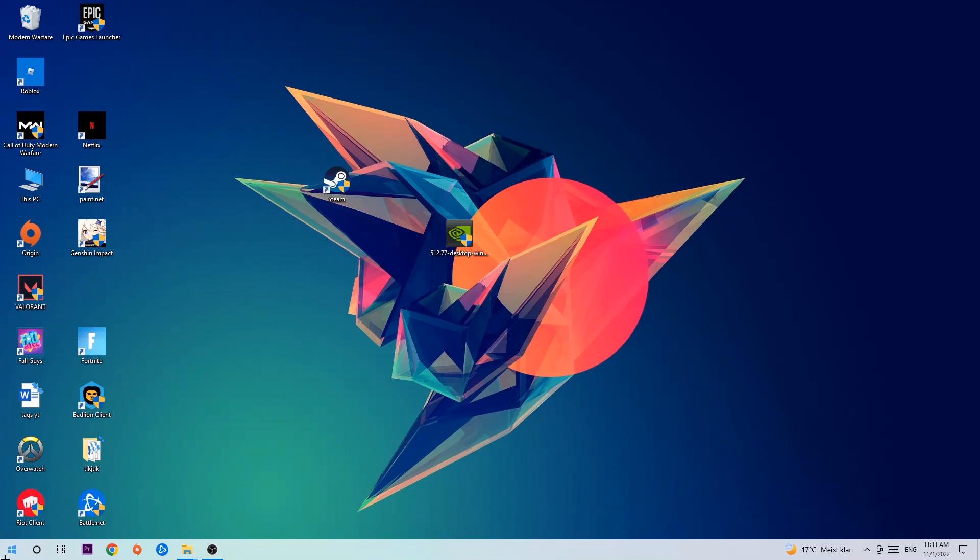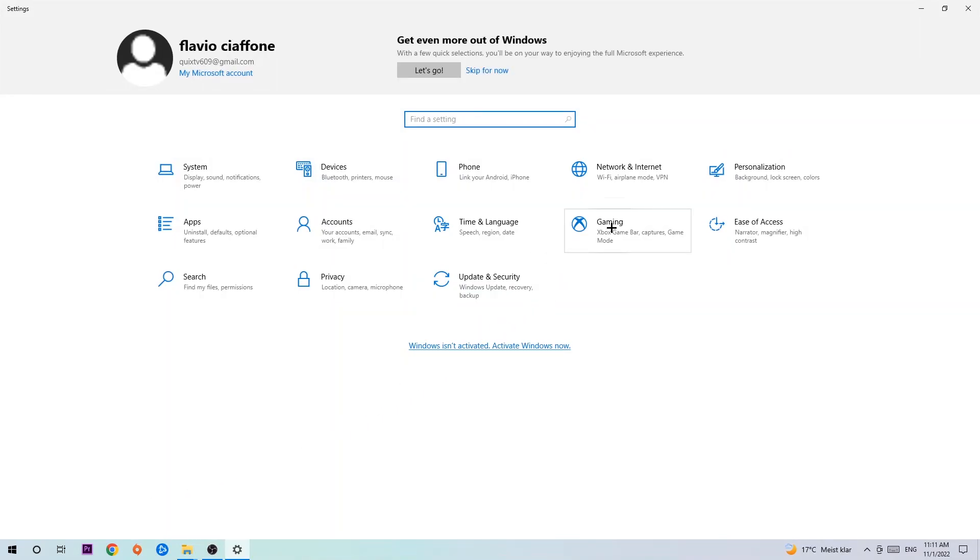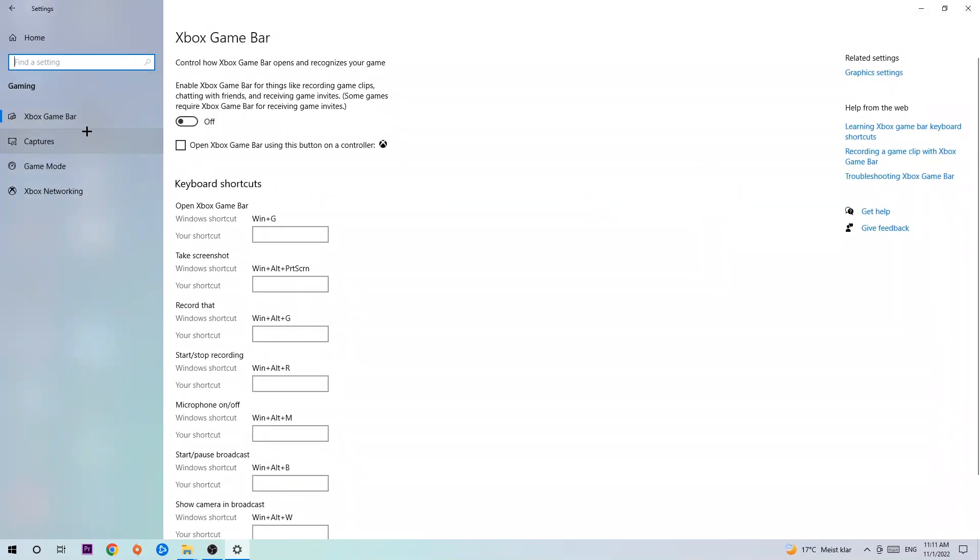Afterwards, navigate to the bottom left corner, click the Windows symbol, open up Settings, and hit Gaming. Stick around Xbox Game Bar and turn this off, because the Xbox Game Bar doesn't really provide any benefit — it only impacts your performance badly. Then hit Captures.